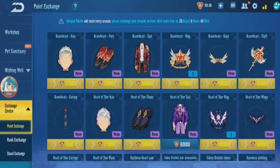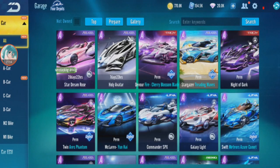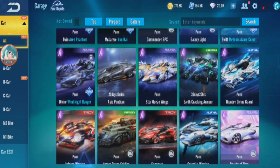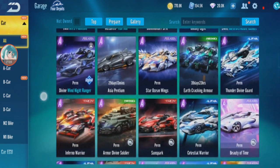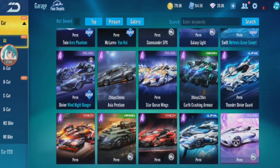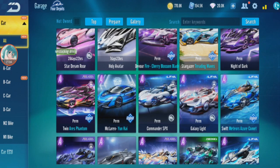If I want to gacha more I'll do it on GSD CC. I got three more cars — Earth Cracking Armor is still trial, I might skip it. But Star Ocean Wings, Thunder Divine God, and Infernal Warrior — I never thought I'd get all these on my main. That's it for this gacha session. I'm burning all the diamonds in one day, keeping the rest for whatever comes next. Thanks for watching, see you guys next time!